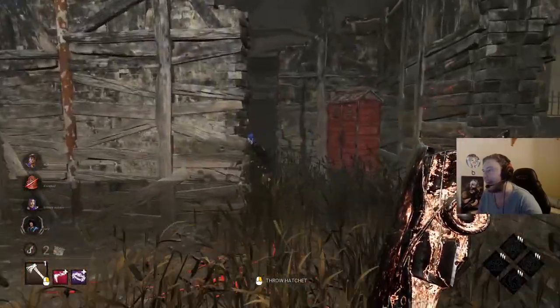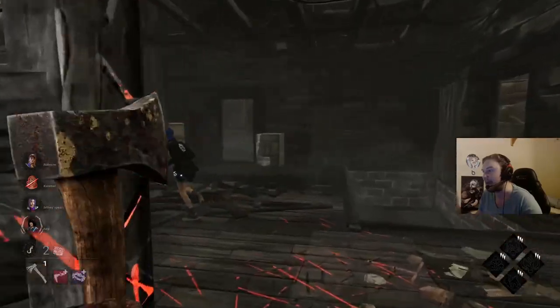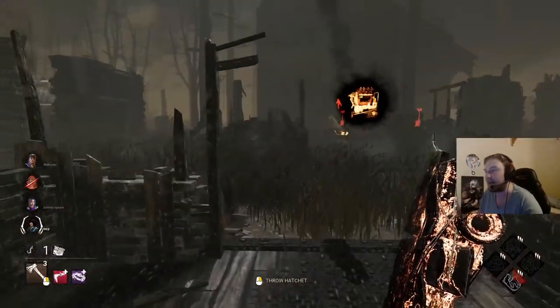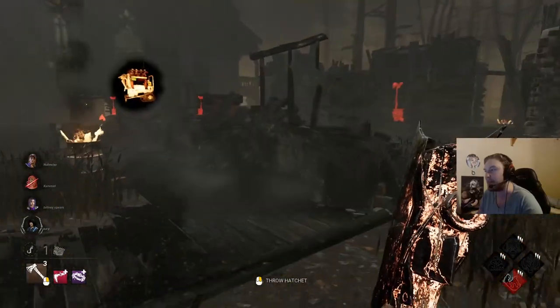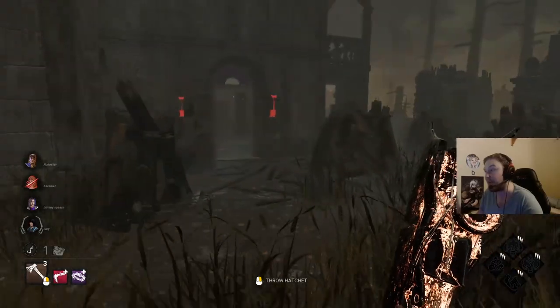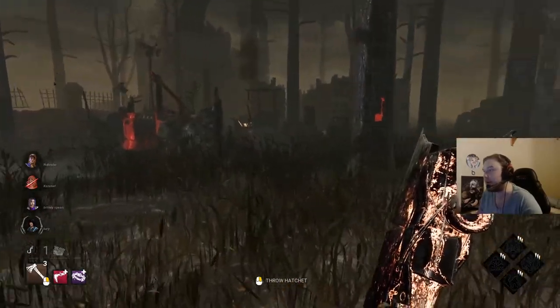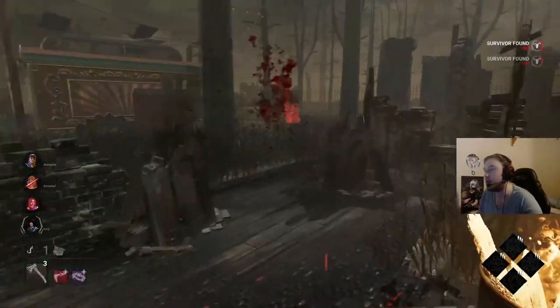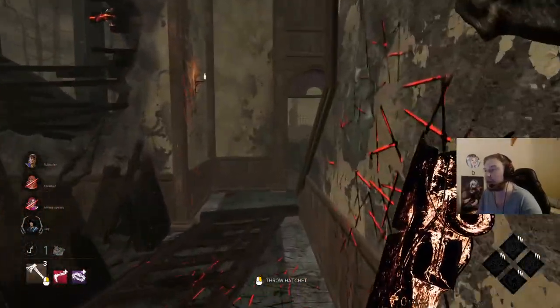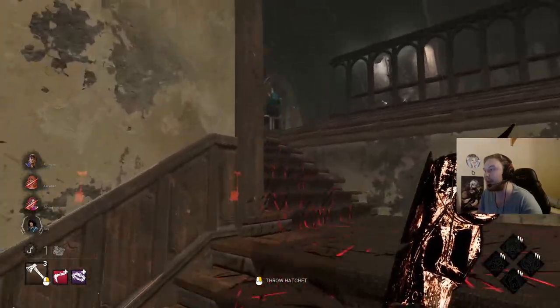Just throw these hatchets absolutely haywire — that's the aim. I'm hoping she hasn't counted how many times we've thrown the hatchets, to maybe think that we've got Iri. They've done four generators now, which is good — that's gone super quickly. I see somebody over here. Went for a bit of an overswing. Don't forget we've still got all of our endgame perks here.